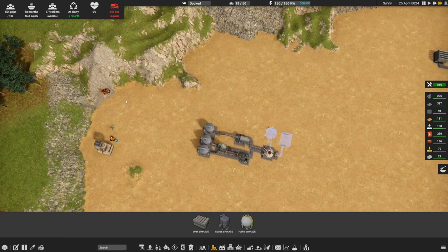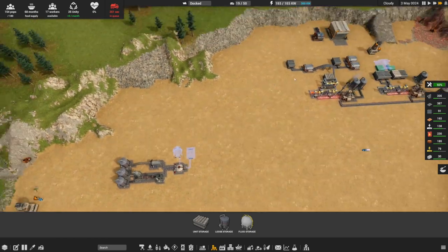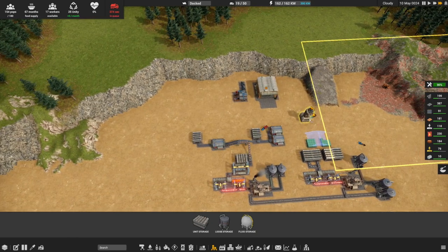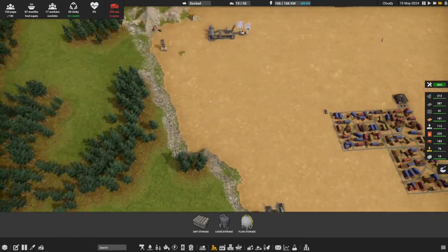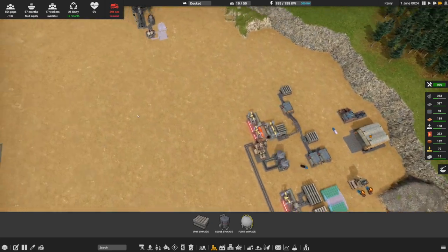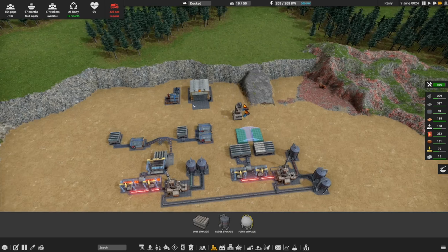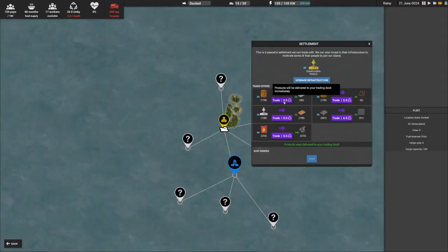I'll grab ourselves an extra storage over there just so we have a little bit of a buffer for the operation. The one thing you want to make sure is that sometimes they get loaded up with sand because they're close to sand from the mining operation - and there's not necessarily a place to dump it. If you have a look at the dumping, it doesn't actually allow for sand to be dumped, so just be mindful of that.